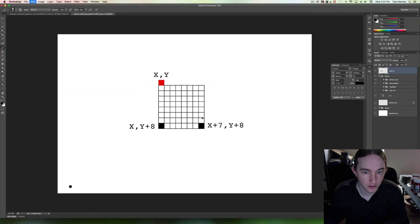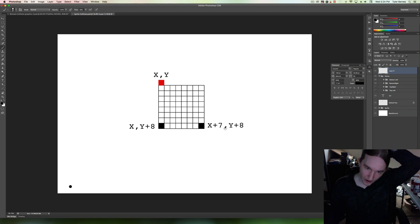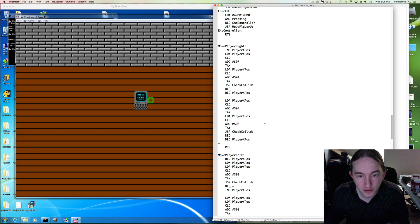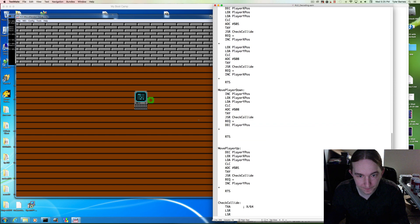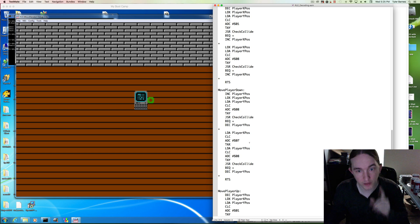The next point is x plus 7, y plus 8. We added that when we checked the right collision, so let's steal that from our right routine. Put it here, and we're decrementing player y if we collide. So those are the two points for traveling down.